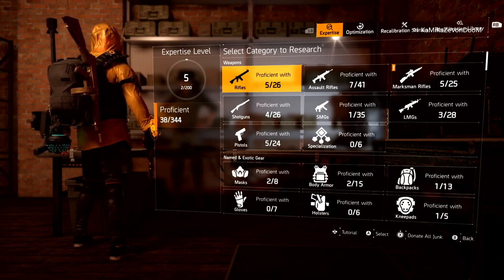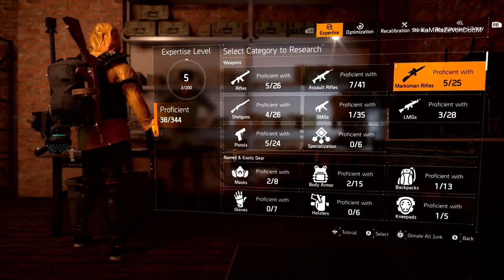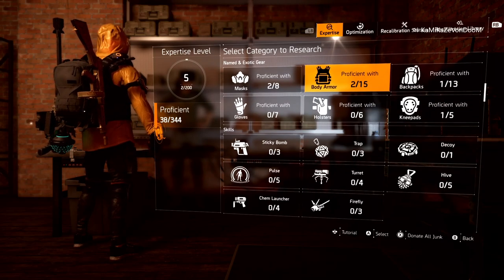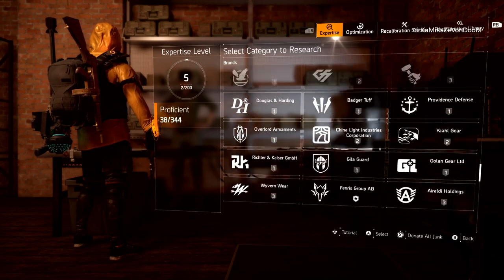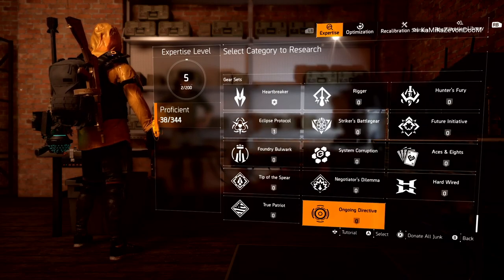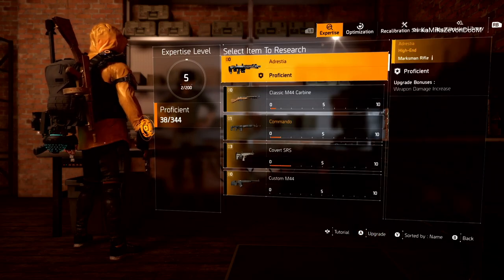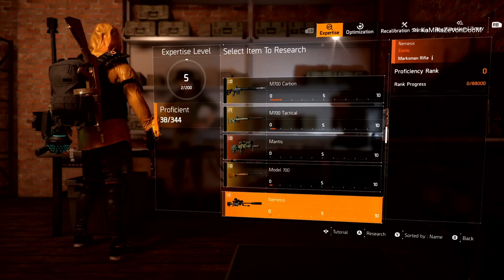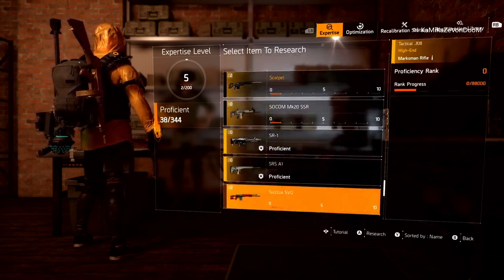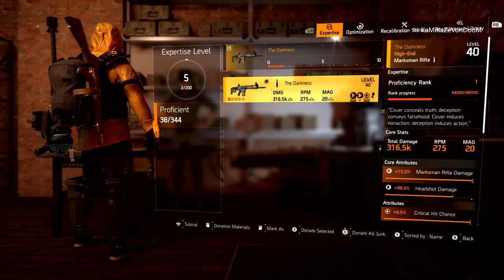Your gear that was showing up as new under your inventory will also show up as new in your expertise system. You can see there was one sniper that showed up new. Whenever you get a brand new piece of gear, you can scroll down to find it. It's the Darkness — I have a brand new Darkness marksman rifle — and then you go to donate it. At the bottom of your screen it says 'donate selected.' Hit X and then confirm.